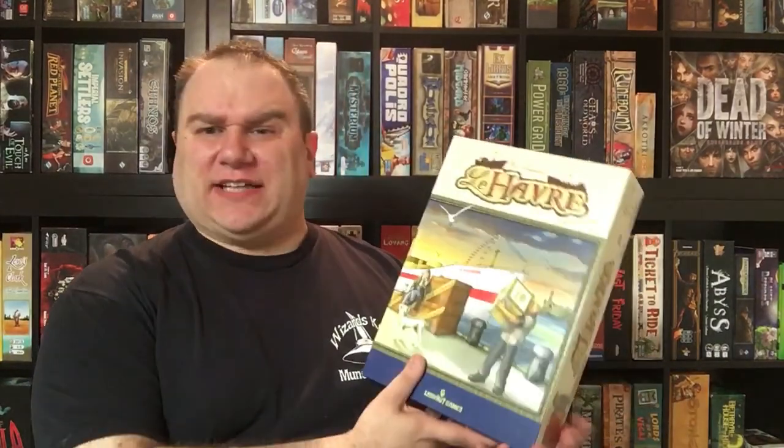My number six is another Uwe Rosenberg game — this is the last one on the list, so this is my favorite Uwe Rosenberg game. Uwe Rosenberg is known for his worker placement games, and this is kind of a worker placement game, but you only have one worker — you place it on a spot and it's going to generate some action. And that is Le Havre.